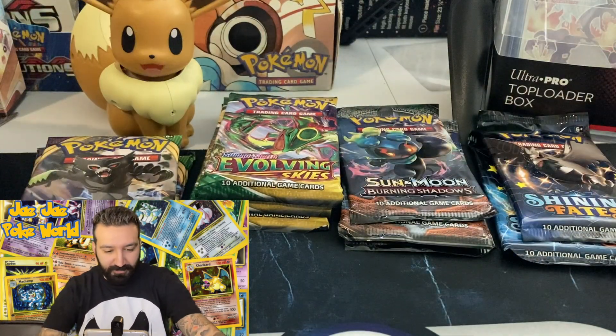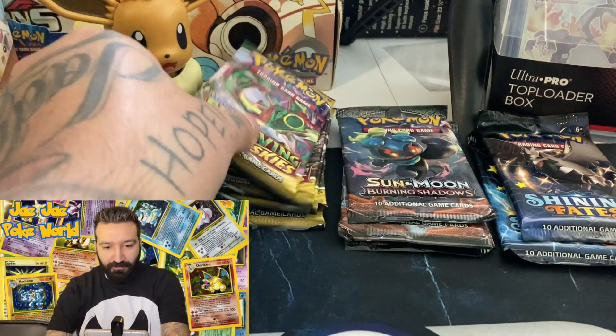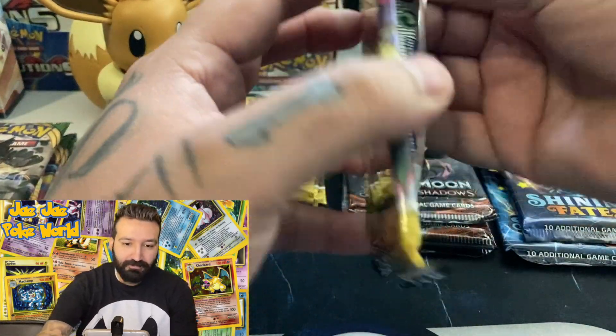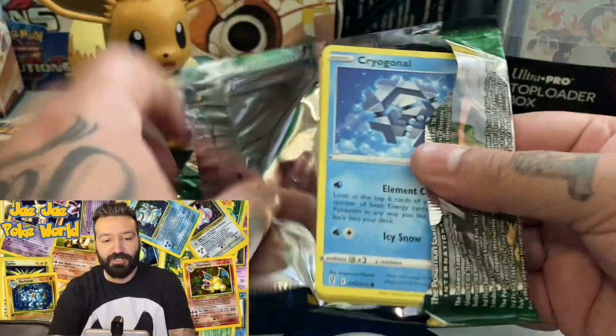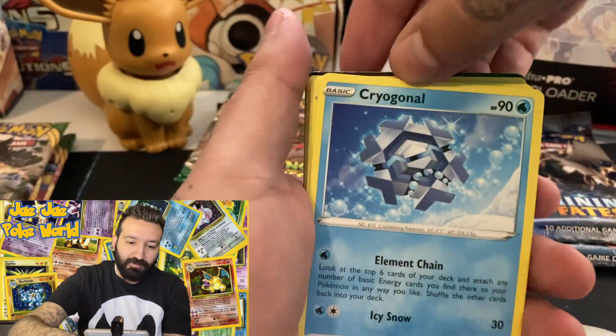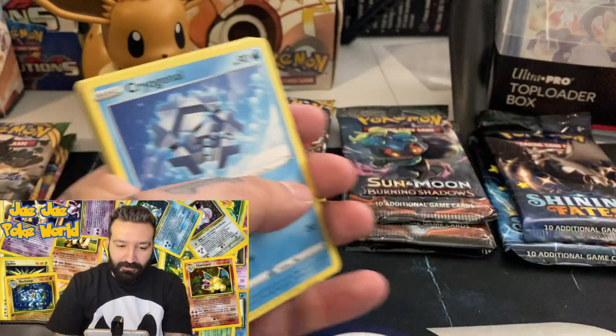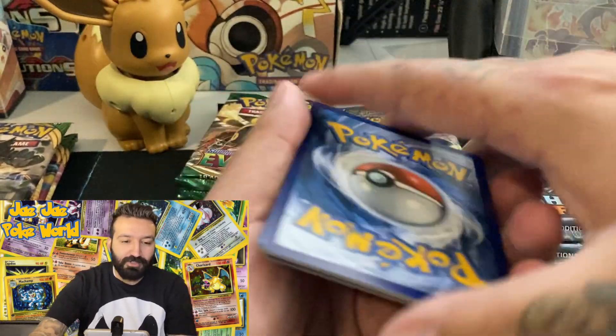We've got Eevee here again — she's going to tell us if she likes the openings or not. Starting with an Evolving Skies pack. I only bought three Burning Shadows because they're quite expensive and hard to pull, but let's see what we can get.